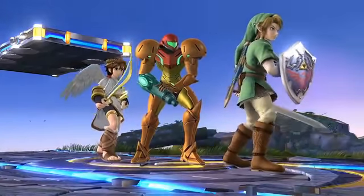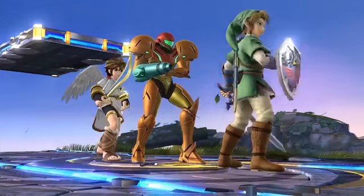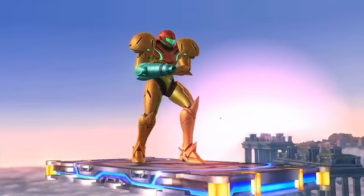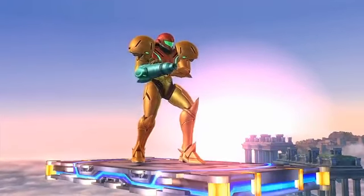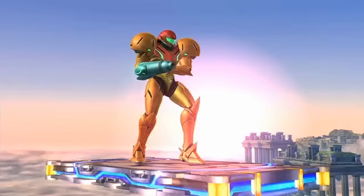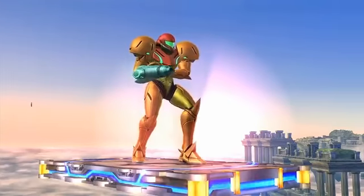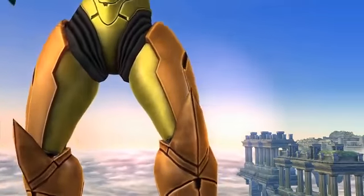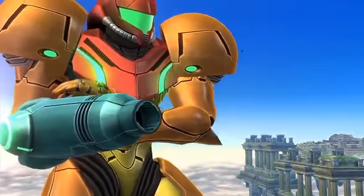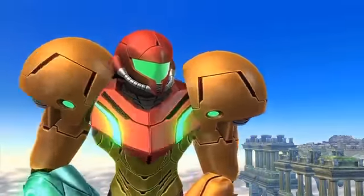Here are Link, Samus, and Pit. They were all born in 1986. Until now, Samus was based off the design from Super Metroid, but she's been given a major makeover. Her design is now closer to that of Metroid Other M. We didn't just copy her over — we added black lines along the slits for a tighter look and inserted perforated metal. She's much more powered up, visual-wise.